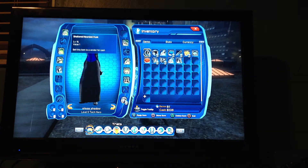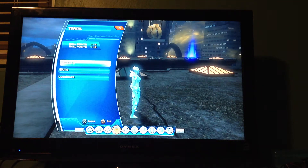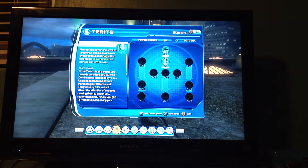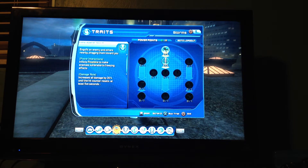I already wasted two minutes talking about that and trying to show you that. So, on to powers. You have storms and cryogenics. I haven't really dabbled with ice a lot — I think I reached level 12 and I stopped and re-specced with a different type of character ability to this one.